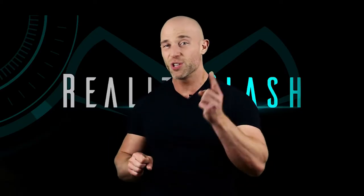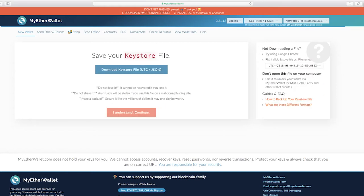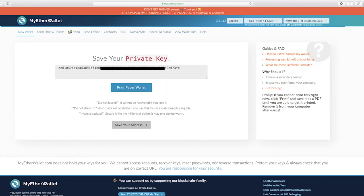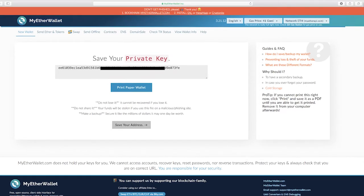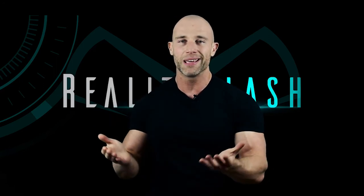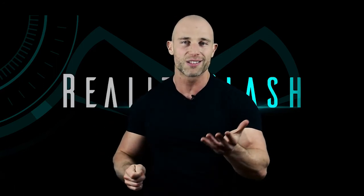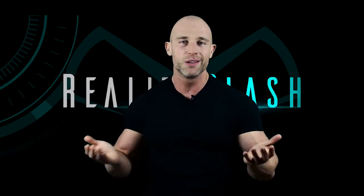First things first, you're going to need a wallet of your own. To do that, head on over to MyEtherWallet.com — there's also a link you can copy and paste in the description below — and follow the on-screen instructions. Nice and easy. When that's done, save your keystone file to your PC. You'll soon get given your private key, which is a long series of random letters and numbers that serves as a kind of password to your wallet. A private key is far more secure than you coming up with one and naming it after your dog. When you do get your private key, make sure you save it, write it down somewhere — you don't want to lose it.